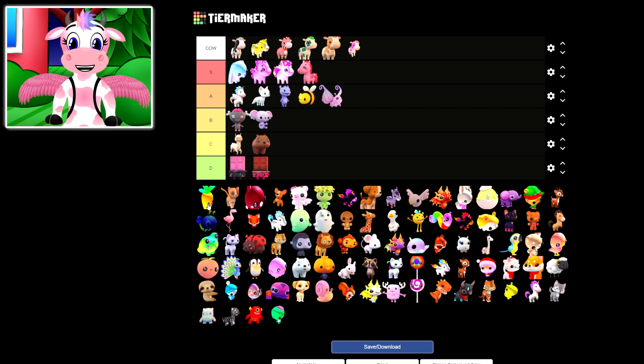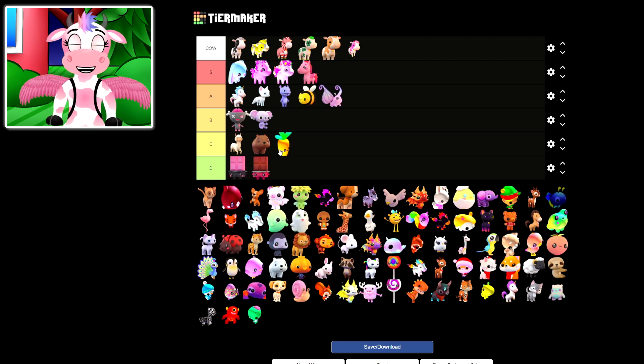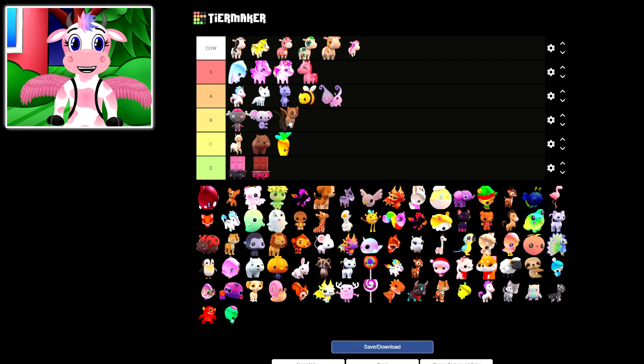Let's go ahead and move on to the next one, which is the Carrot Pet — this one's pretty neat, but I'm gonna go ahead and give this one a C. Mainly because I just got so many during the event while trying to get more Butterflies, so we're definitely gonna give that one a C ranking — it's still really cute though! Now we have the Basic Cat Pet — this one is so cute! I love all the Basic Pets in the game, but I'm guessing let's go ahead and give this one a B ranking. I think it's a really good rank for that one!